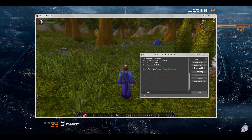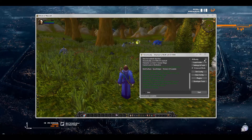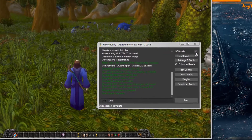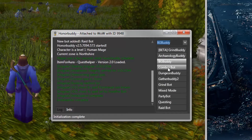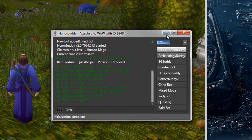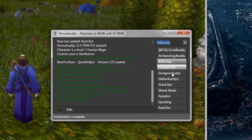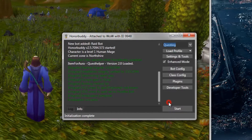I'm only going to give you a basic idea of what the HonorBuddy interface looks like and does in this video, but we have another video and section on the website which gives you a detailed explanation as to what HonorBuddy's UI does and what each menu means. For right now, all I'm going to talk about is the bot mode selector. We had it on BGBuddy, but we're obviously level 1, and so we can't do Battlegrounds that way, so we're going to go ahead and open up the questing bot module.